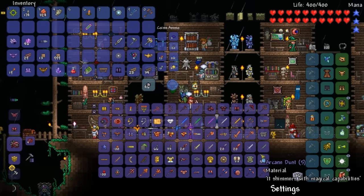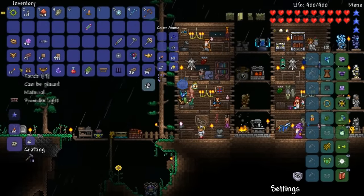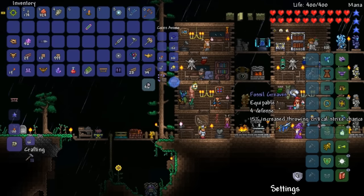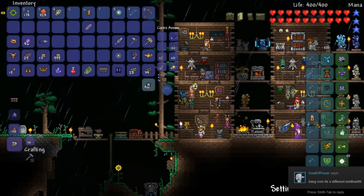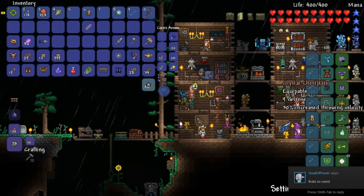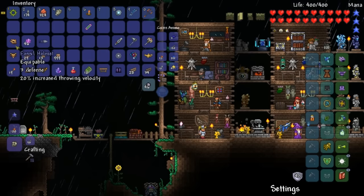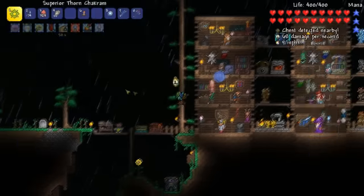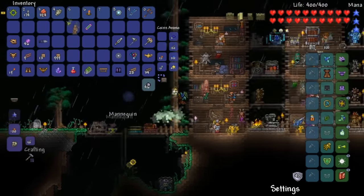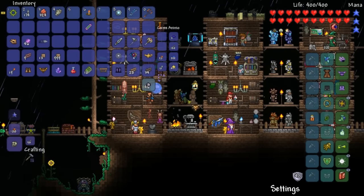Obsidian ingot — my favorite. There's that geo thing we're going to make, but we don't got enough crystals. Let's look at the comparisons: we go from 36 to 42 defense, 15% increased throwing critical strike chance to 20%, 20% increased throwing damage — to 30% increased throwing velocity. Our velocity went up, our damage didn't exactly go up, but I'll take it. The armor is just better — we got more defense. It means we won't die in like 0.1 seconds like we usually have been doing.